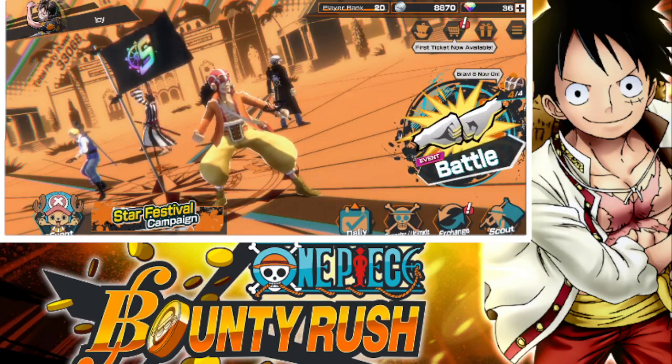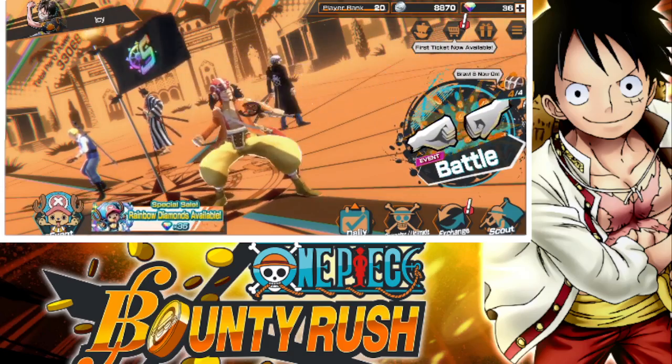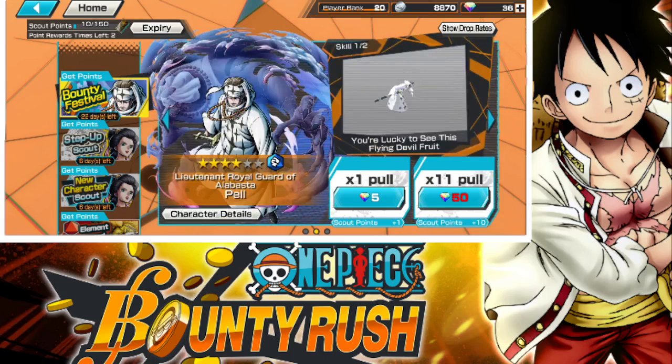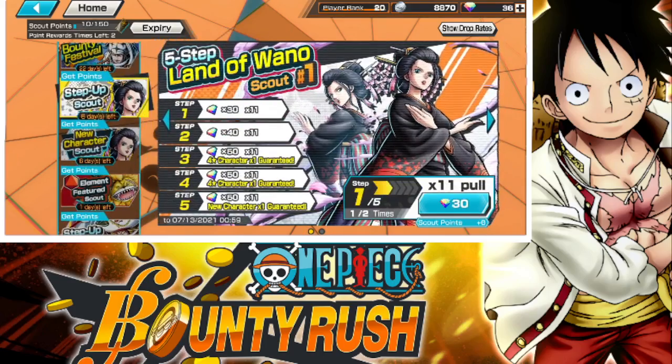I haven't been making a lot of content in this game. There was a new bounty fest that dropped — the Pell and Vivian Karu — but I meant to make a video. At the same time, I kind of felt like it wasn't hype enough to do, so I ended up just not doing it. But I did want to make a video on this. We got a new character, a new step up — not a bounty fest, just a normal step up.